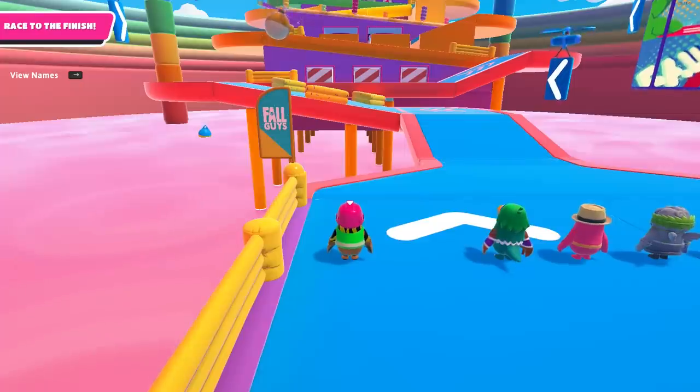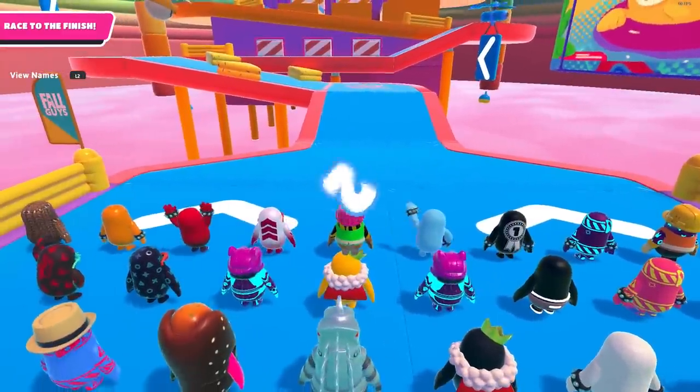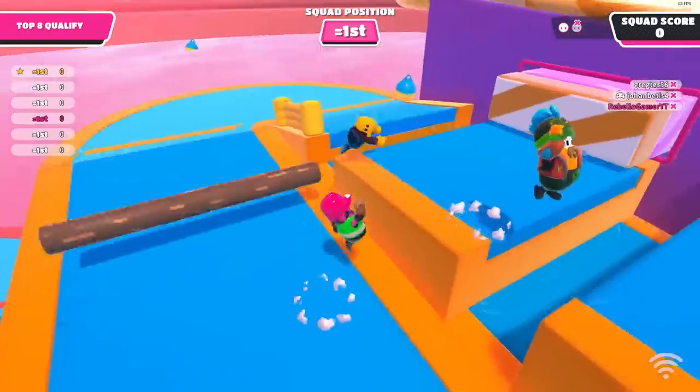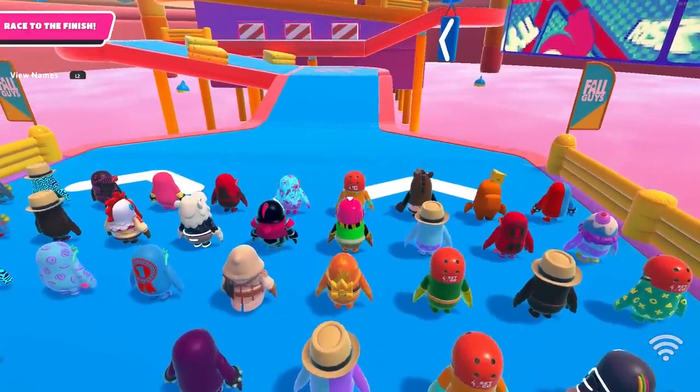Spawn. Like all race maps, being in the front is the best place to be. God spawn for this map is in the front row and towards the center. Spawn only matters if you're trying to speedrun the map, so if you're just trying to qualify, getting a bad spawn isn't the end of the world.